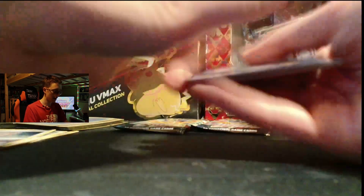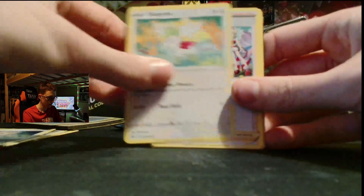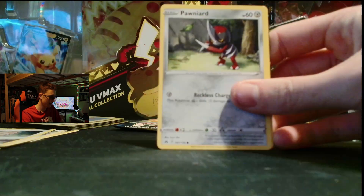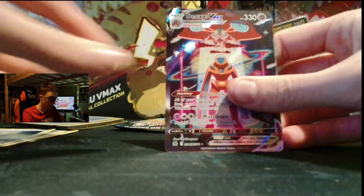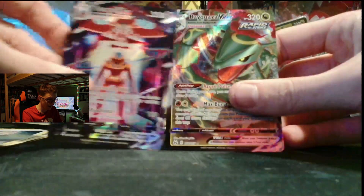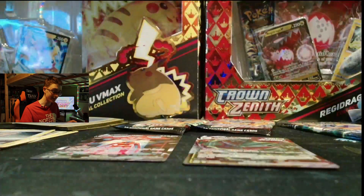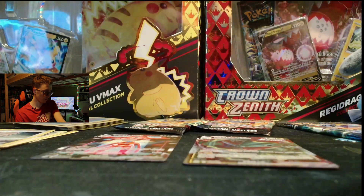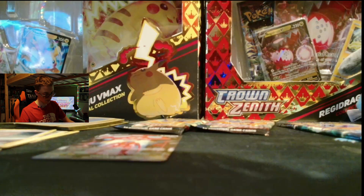Let's get into the first one. Code card. One, two, three, four. We have a Leaf Energy, Trekking Shoes, Shaymin, Friends in Hisui, Emolga, Yungoos — there's a hit in this — Pawniard, Croagunk — there's two hits in this — Chatot, Indra Deoxys VMAX, and a Rayquaza VMAX. Oh my days. I know for a fact, sadly, we have already got the Rayquaza. However, that is still a nice card to get a second of for definite.